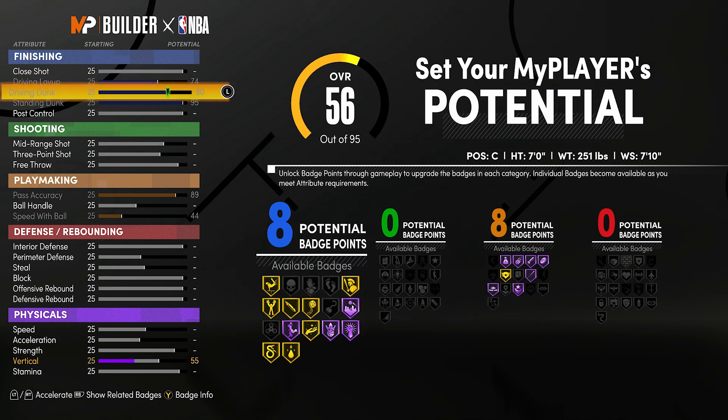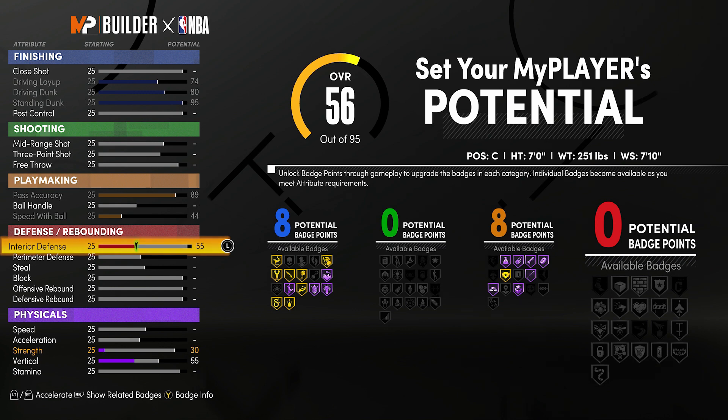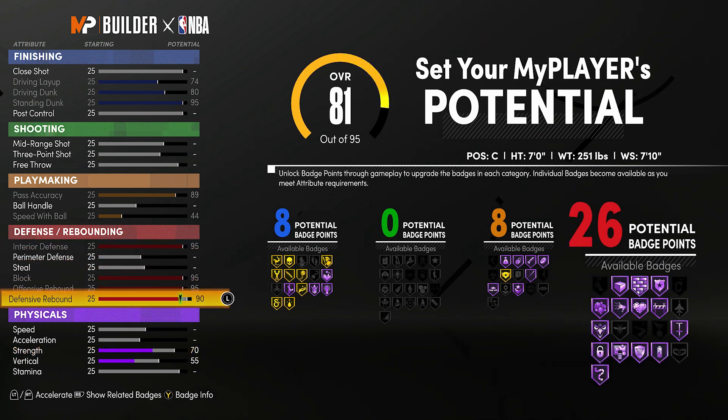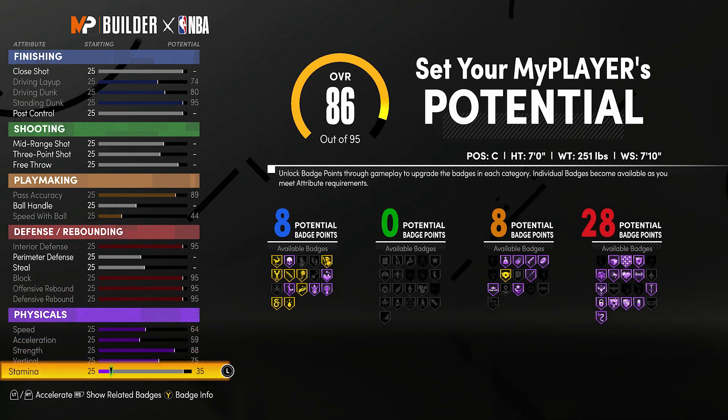You see, I'm upgrading pass accuracy. I'm upgrading my driving dunk, my standing dunk. That way, if I get a rebound, I'm able to chuck it up court. I'll have Bullet Passer. I'll have Break Starter. My passes won't go out of bounds, and they won't be getting bobbled whenever a teammate tries to catch them.